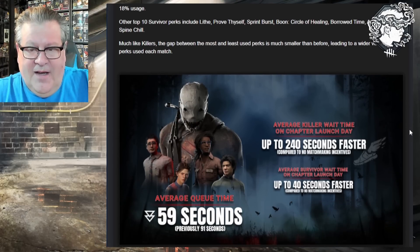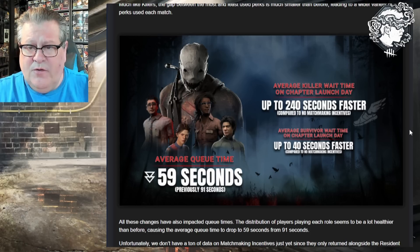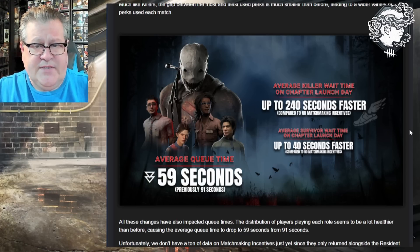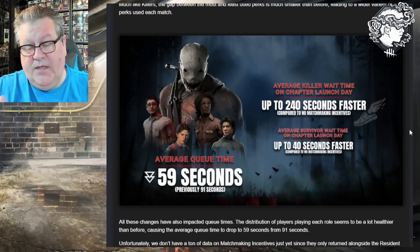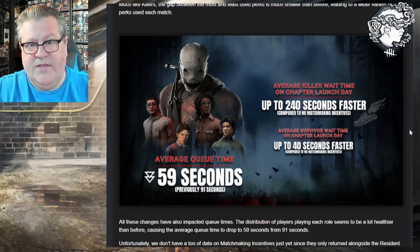Anyway, I don't believe Self-Care is actually number one. Moving on — this section talks about matchmaking time. The average killer wait time on chapter launch day was up to 240 seconds faster compared to without matchmaking incentives, and the average survivor wait time was up to 40 seconds faster. The average queue time is now 59 seconds, previously 91 seconds. Matchmaking is working phenomenally — whether I pick survivor or killer, I get put into a match very quickly.